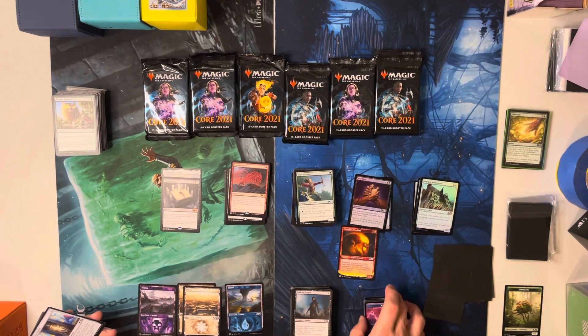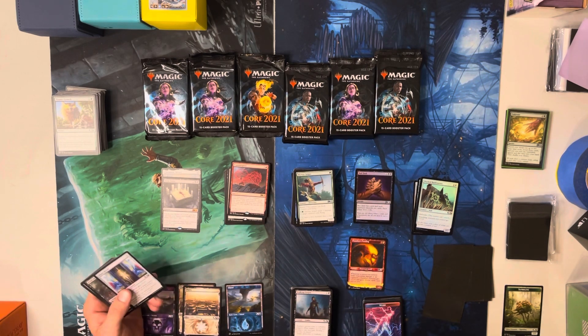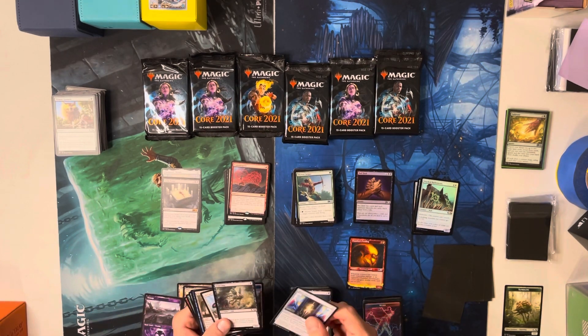It'd probably be hard to control exactly what you're going to get from Transmogrify, but you could structure a deck where you've got a playset of those and only a few creatures — then shuffle the rest into the library. So you're not milling yourself. That's cool. Oh — Fetid Imp. That's the card I think I need for my dredge deck, actually — maybe.